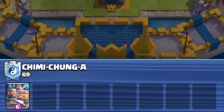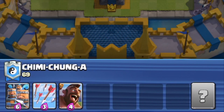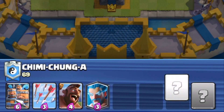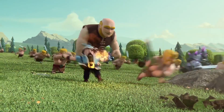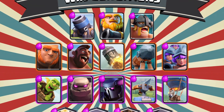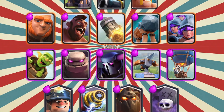Number 5: Try and draft as well-rounded as possible. This also falls in with the common sense part. When drafting, try and make a mini deck out of your 4 cards. Most of the deck building fundamentals do apply: make sure you have air counters, splash is super valuable, always try and get at least one kill card. Synergies are nice, but you don't always get them.